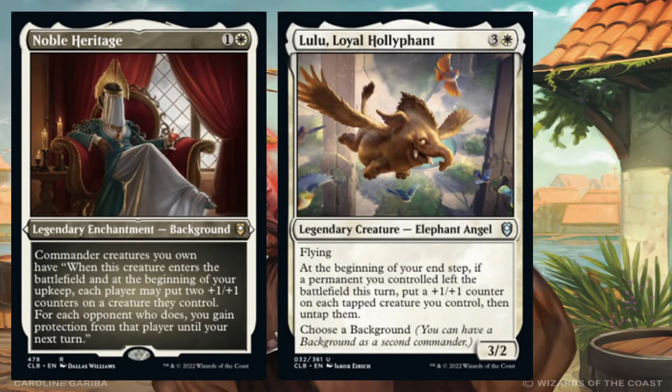Moving on to Noble Heritage — it's a bit of a stretch. When this commander enters the battlefield with Noble Heritage out, at the beginning of your upkeep each player may put 2 plus-1 counters on a creature they control. Every opponent that does gives you protection from that player until your next turn. Lulu is pretty interesting here because she is a flying elephant, and being flying, she wants to have plus-1 counters and can threaten other players.